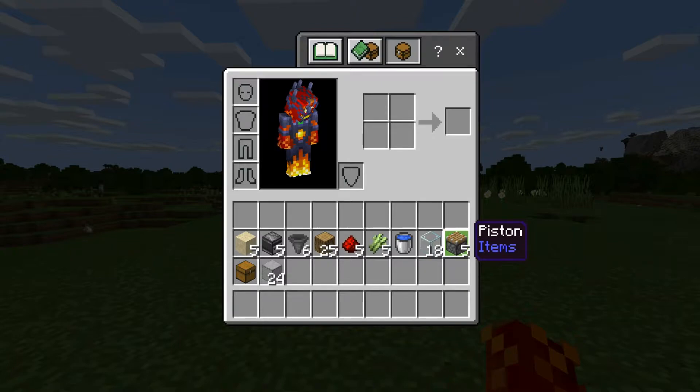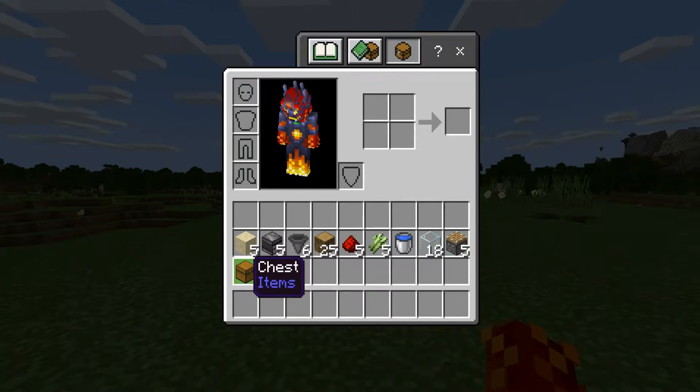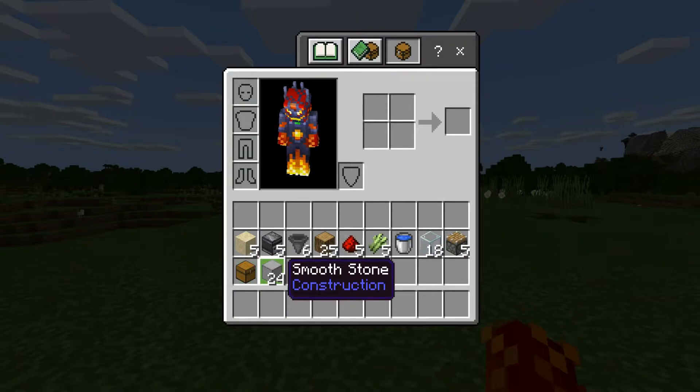You'll also need 5 pistons, 1 chest, and finally 24 blocks of your choice. In this video, I'll be using smoothstone.